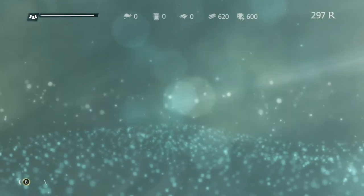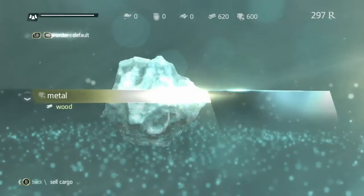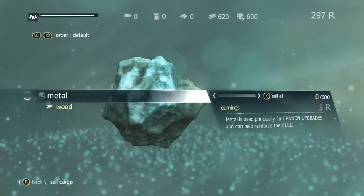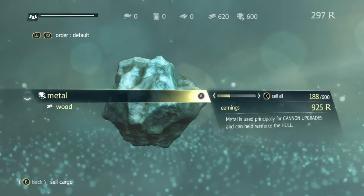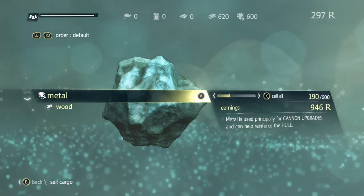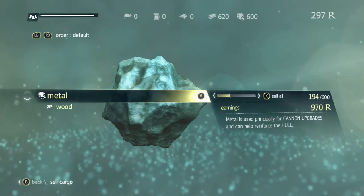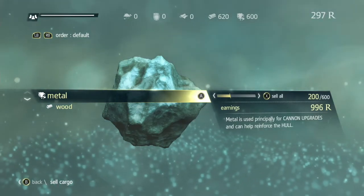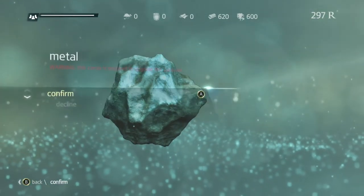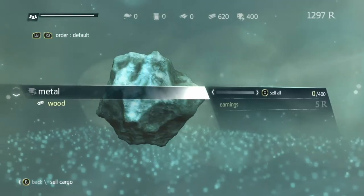You can sell all your cargo if you want to. Right now, in order to get some money, I'm selling metal and I'm selling wood. I sold off all the cloth. Normally you would not do this because you need to upgrade the Jackdaw, and you need metal, wood, and cloth. But now the Jackdaw is completely upgraded and ready to take on the legendary ships.